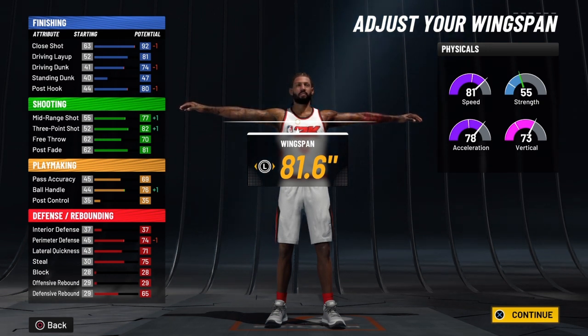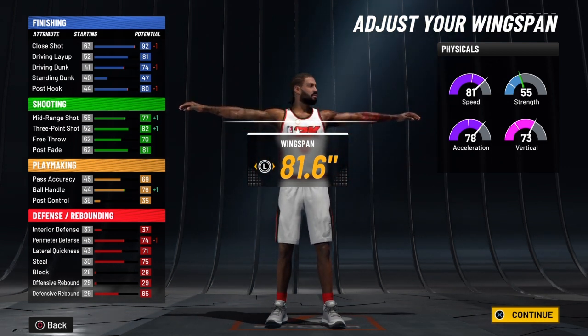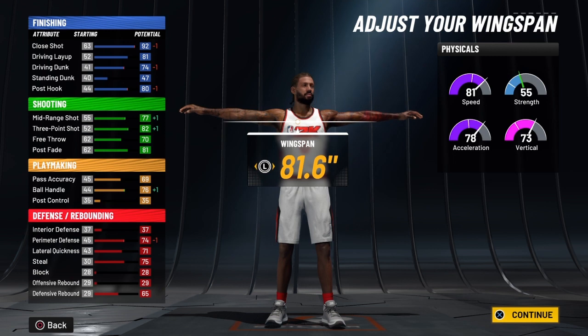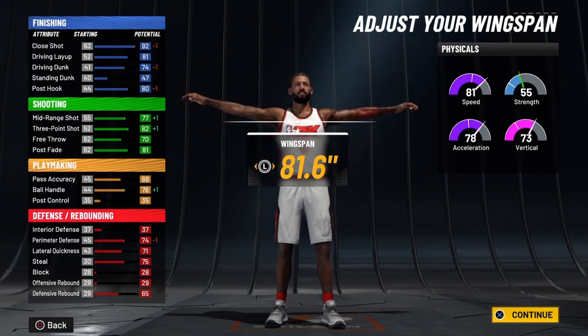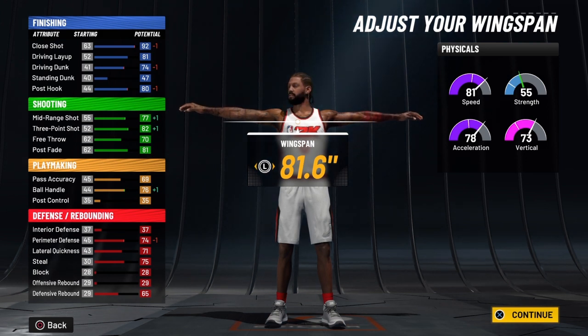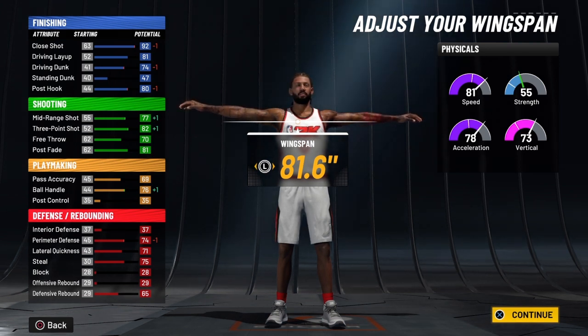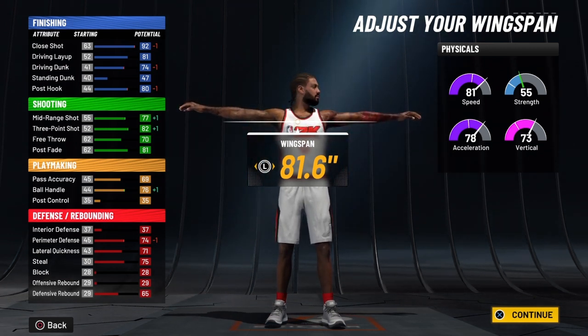At 99 overall, your mid-range will be an 81, your three-pointer will be an 86, your free throw will be a 74, and your post fade will be an 85. But once you ignite the slash takeover, your mid-range turns into an 87, your three-pointer turns into a 91, your free throw turns into a 79, and your post fade turns into a 90.